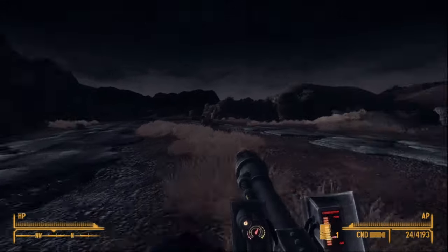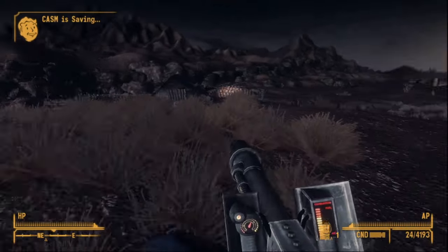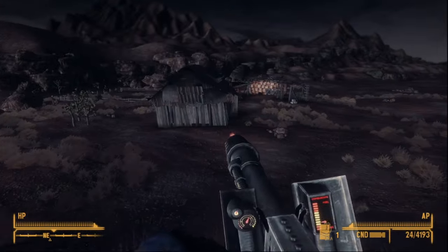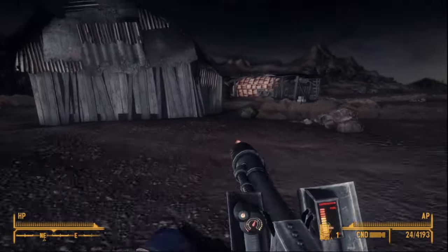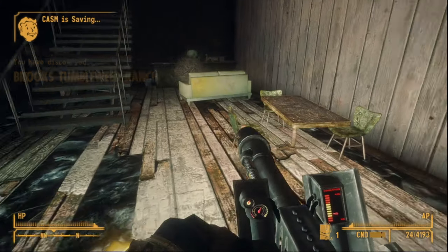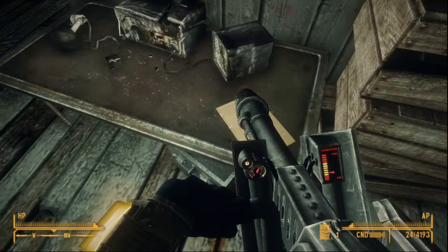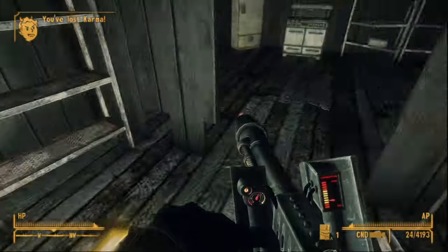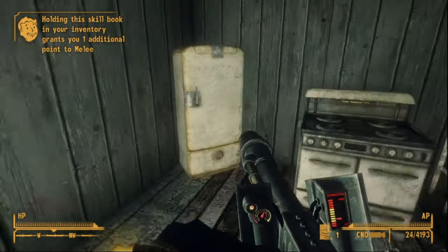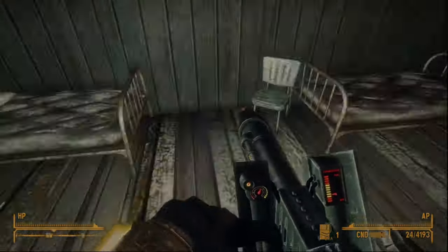A silenced .22 pistol sneak attack takes the cake there, but this is great for a heavy weapon. The homemade ammo is made in batches of 20 out of 2 corn, 1 sugar bombs box, and 1 box of detergent, selling for 0 caps per shot but causing 3 times the wear as standard ammo. It's actually usable in the base incinerator if you rush Science in the early game, since merchants with flamer fuel are rarer. The heavy incinerator costs more to keep, but 1,000 shots go a lot further here than in the flamer.